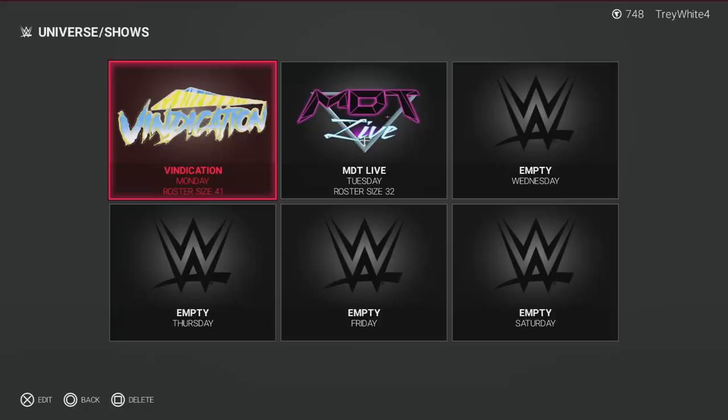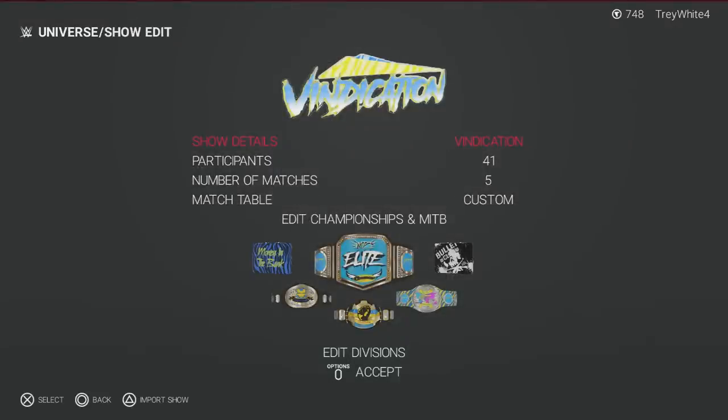The roster sizes are not complete. Vindication's is closer to being complete — I think I'm missing just a couple superstars. On the MBT Live side we have 32 members, and I know I'm missing John Morrison because I need to get some more coins — I have 748 and I need more than that. Another guy I'm missing is MVP, and possibly another guy I can't remember. I'm not sure why the Vindication roster is so much bigger.